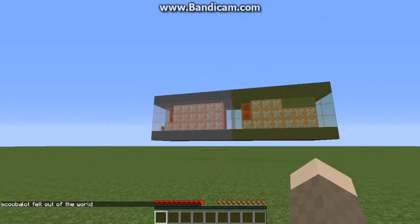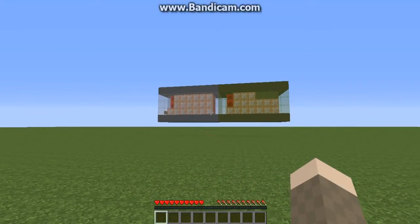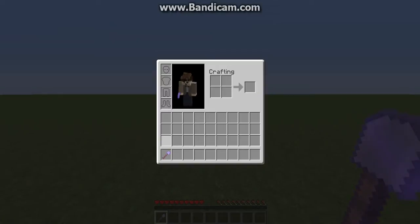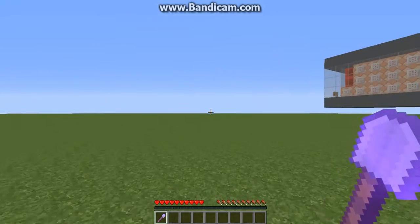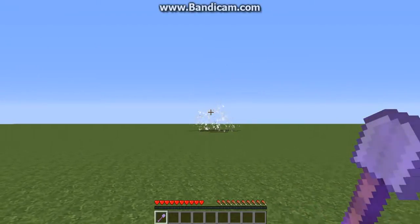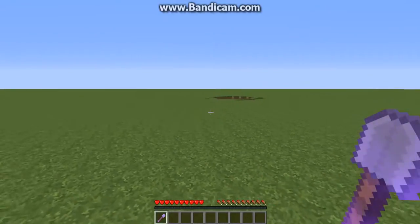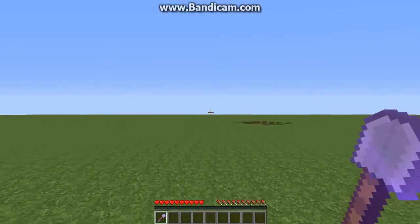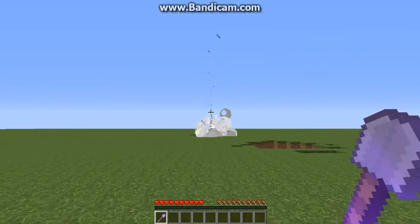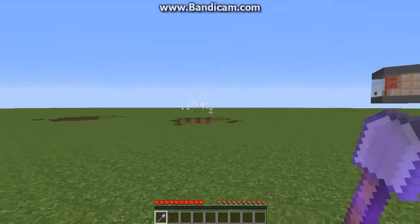On top of that, I also have rocket launchers, so let me grab that. Here I have a rocket launcher — you press Q to launch it and it works in eight directions. My sound mixer isn't working on my computer so I don't know if you could hear that, but it makes the dragon damage sound when you throw it.